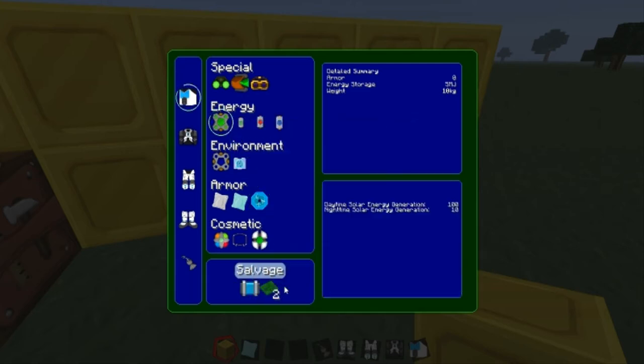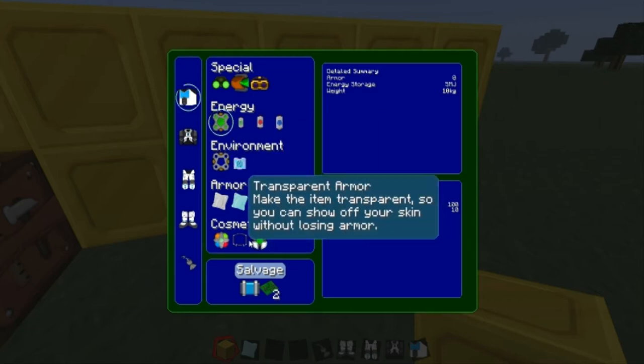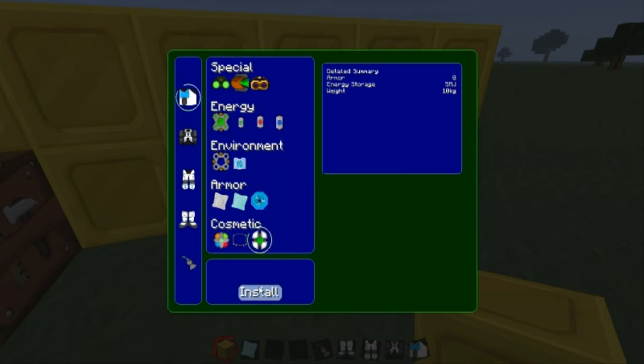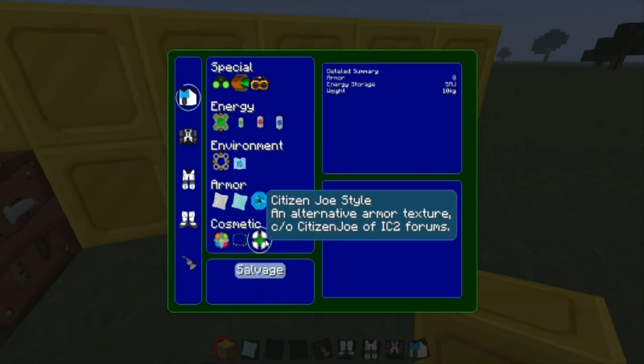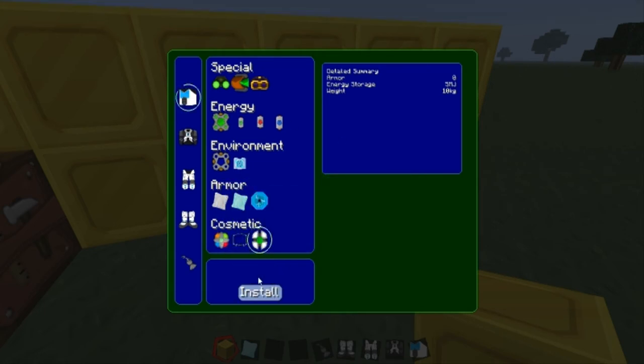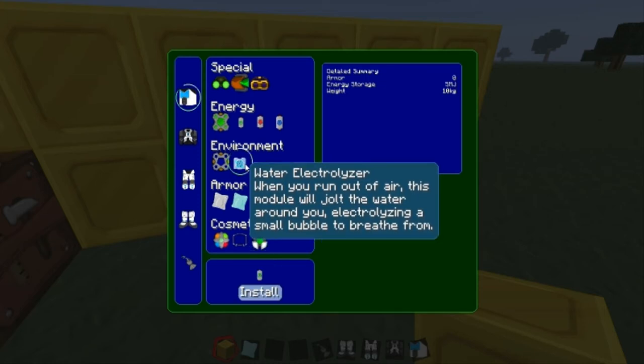The next thing I would definitely add is a solar generator, because it'll generate electricity while you're standing out in the sun. I would install this one just for the heck of it, because it looks really cool and it's free — there's nothing there weight-wise, so you can install that.